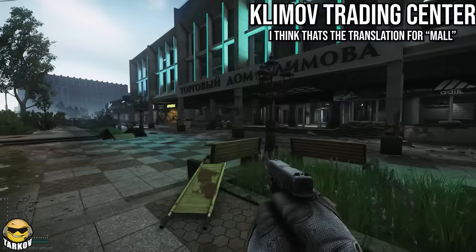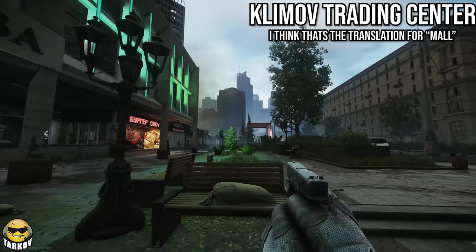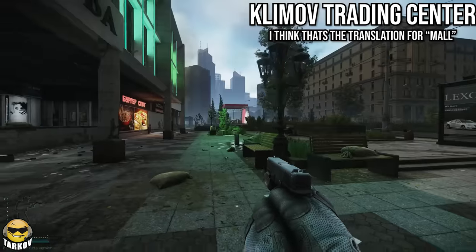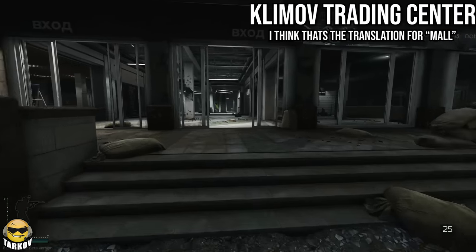I'm on my PMC so I won't have the exact area, but I know where it is. This is going to be the trading center — Klimov trading for your scav. This is the new Klimov mall, that's Klimov street, that's the flare extract, and you've got Pinewood right there. Very easy to understand.